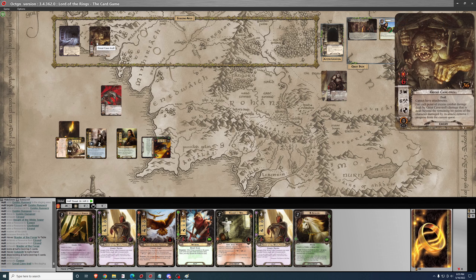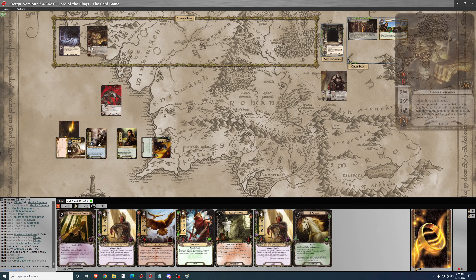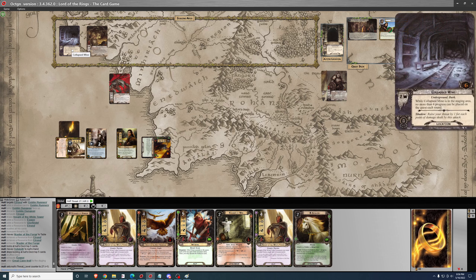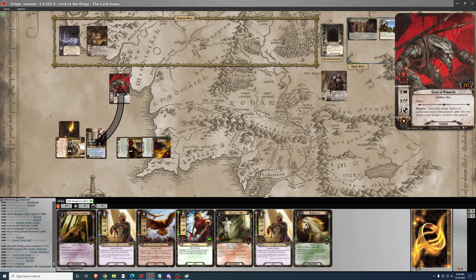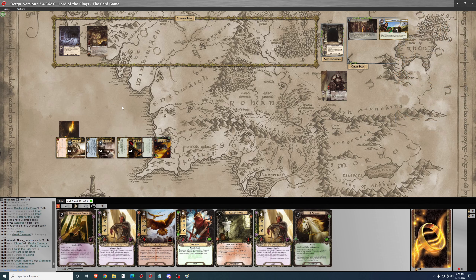The card is Great Cave Troll — it's threat 5, so I lose by 1. For each excess point of combat damage, remove 1 progress from the quest. I'm not going to do anything else. Just take the attack on Elrond — deal 1 damage to the defending character. That's fine. Glorfindel can kill him and we're on to the next round.